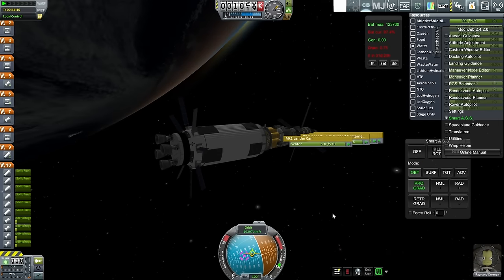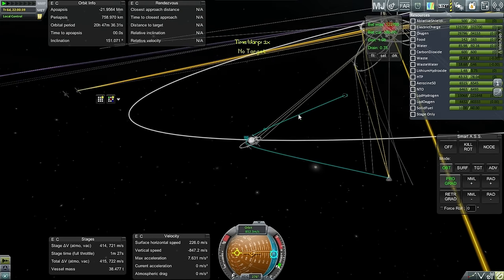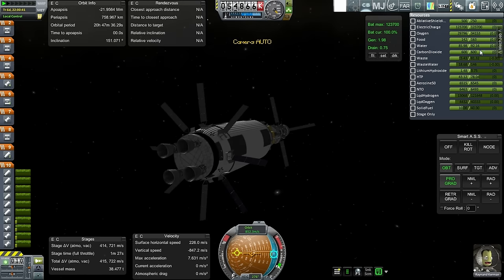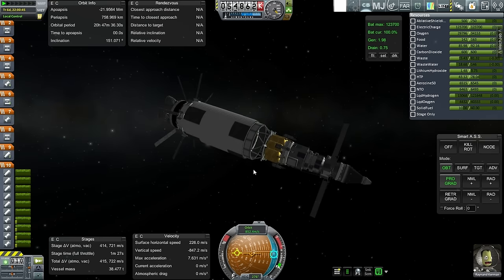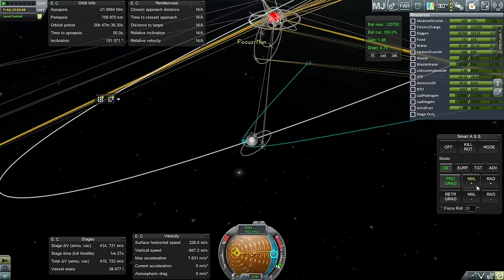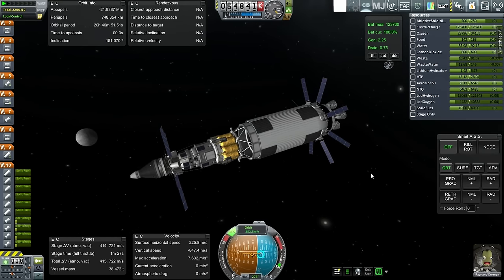Here we are and our periapsis is way off — that's weird. In full disclosure, I had to do the final adjustment to the transfer a third time because the custom window editor in MechJeb wasn't working. I had to reinstall MechJeb and copy the configs from another install. I did the final RCS correction one more time and still got to less than 60 kilometers, but it doesn't look like that was very helpful. We've also had some boil-off — at Earth we had 740 meters per second left, now we only have 720.